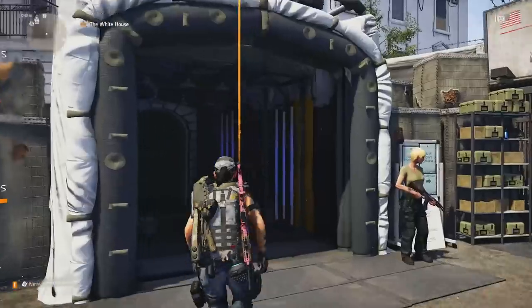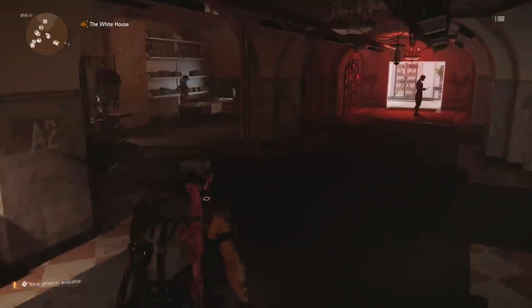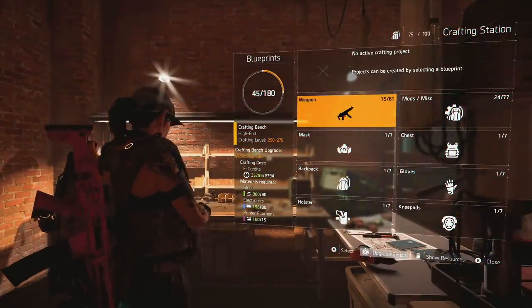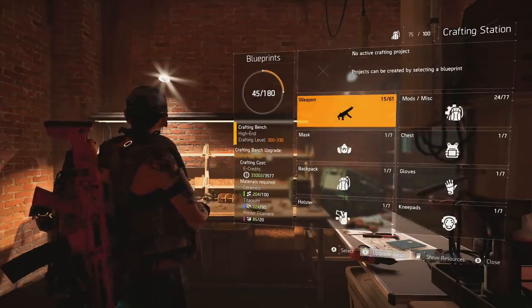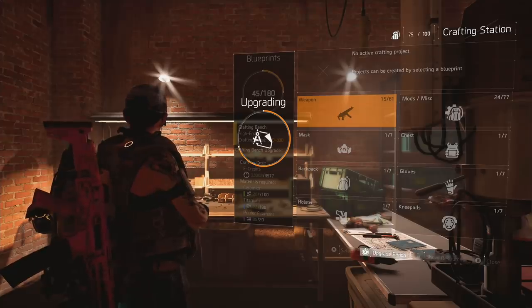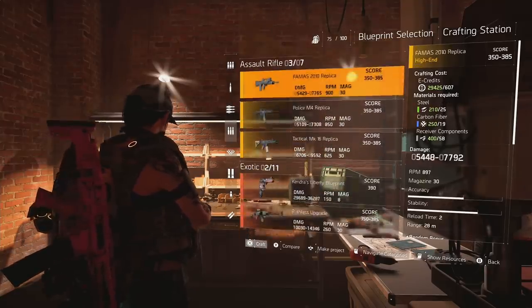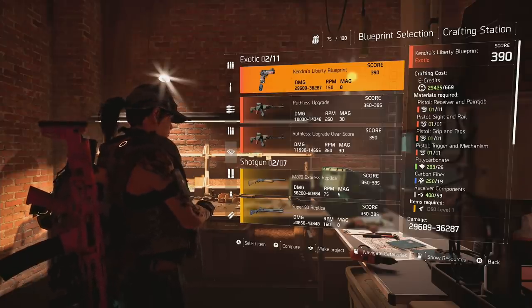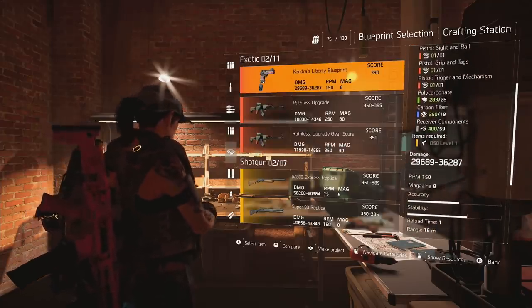The final step is to actually craft the weapon, so head to your base of operations and go to your crafting bench. If you don't see the blueprint or are unable to craft it, it's because you'll need to upgrade your bench to a level that supports high-end gear. There's a small option in the bottom corner to upgrade your bench, and it will cost a significant amount of crafting materials to go from the lowest to the highest level. Once upgraded, select the blueprint and create the weapon. It will require you to have a gold-tier high-end D50 in your inventory to convert it to this exotic weapon, and you'll also need a bunch of other crafting materials.